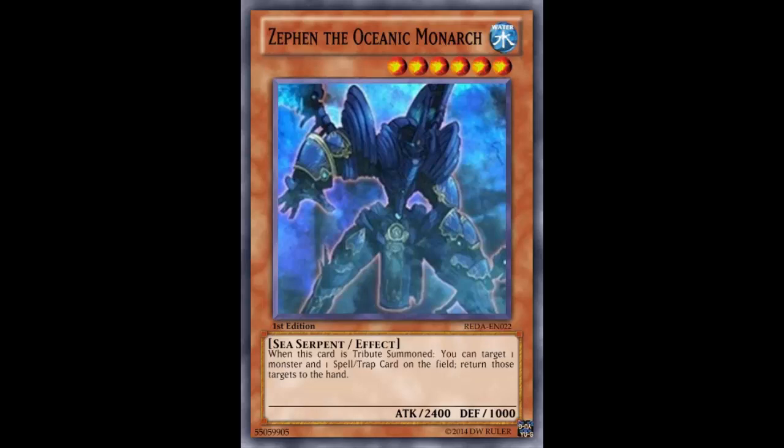This guy returns cards to the hand, so bouncing a monster really depends on what monster you're returning. If you're sending back a monster that was special summoned from the Extra Deck, sure, that's cool. But if it's a monster that can just be normal summoned again next turn, that may not be the wisest play. For example, would you summon this guy to put Stratos back in your opponent's hand, just so they can summon it again and search? Same with Mathematician — they'd just send another monster.